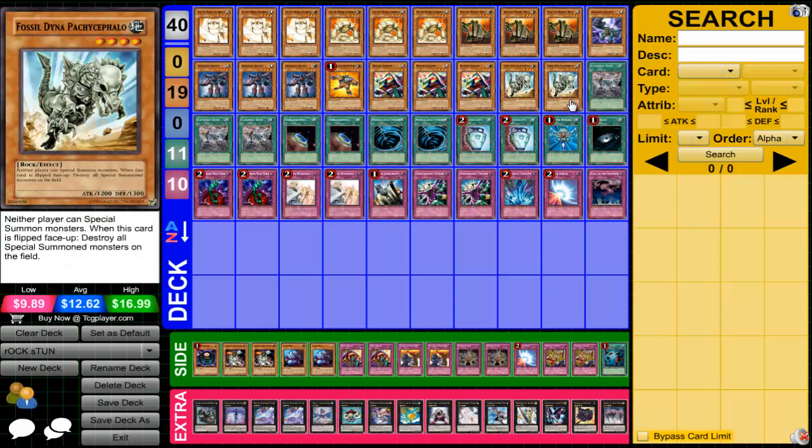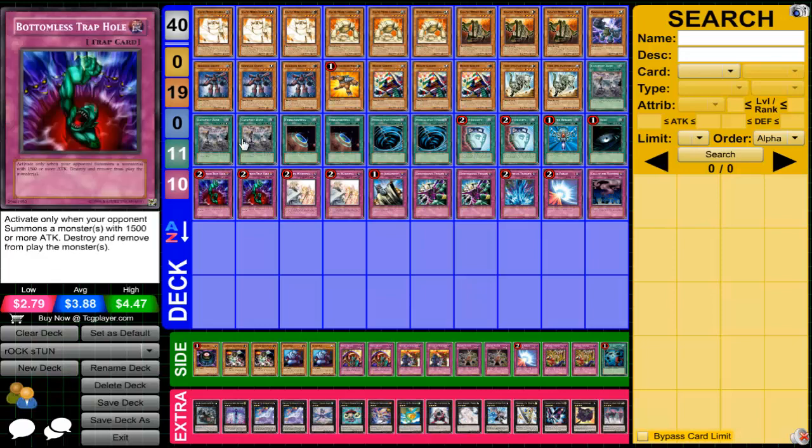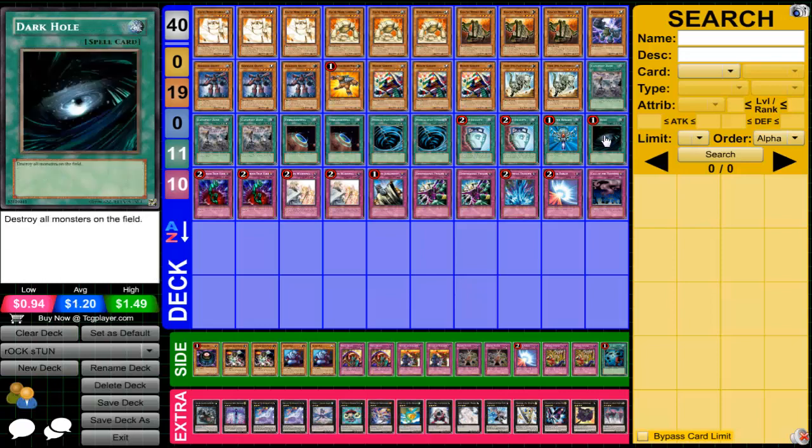On to the spell lineup: we have three Catapult Zone and two Terraformings. Catapult Zone is kind of what makes this deck so damn good, and I'll get to that later. We run two MSTs, two Dualities, a Reborn, and a Dark Hole. No Heavy Storm — I just did not like it in the deck. But if you guys like it, you can fit it in. Like I said, this is built to my own personal preference.